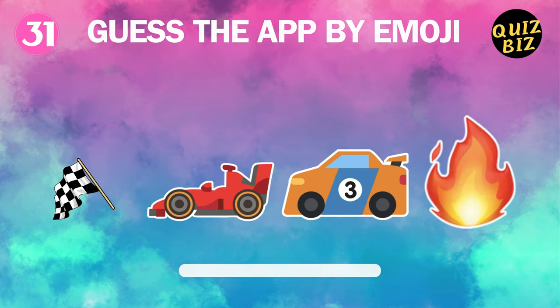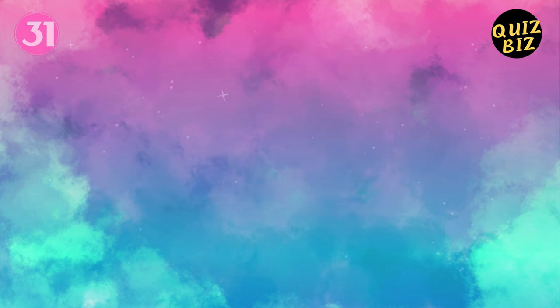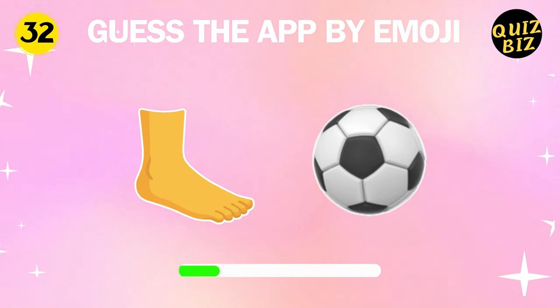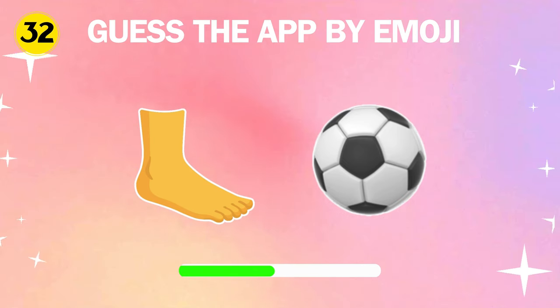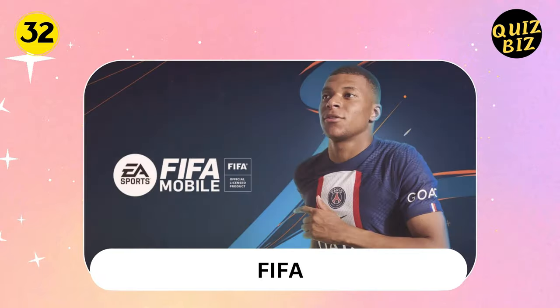31. Four emojis — what app is it though? It's Hot Wheels Unleashed. 32, guess this app. That's right, it's the FIFA app.